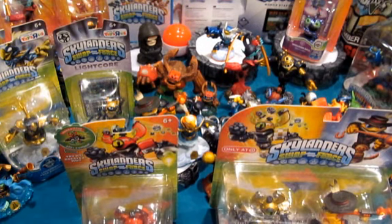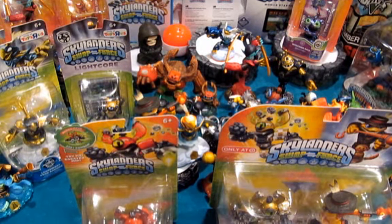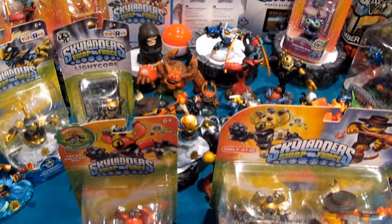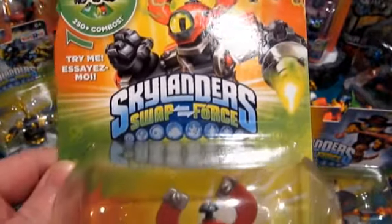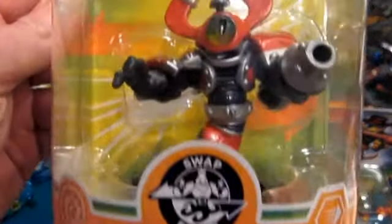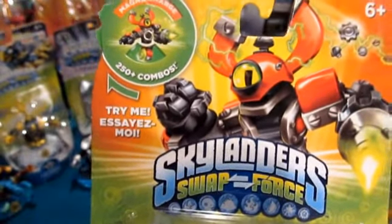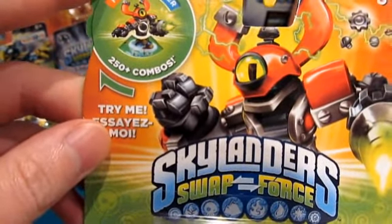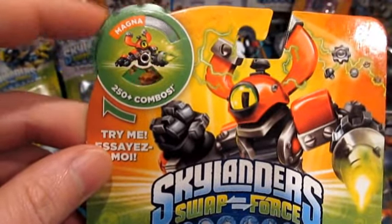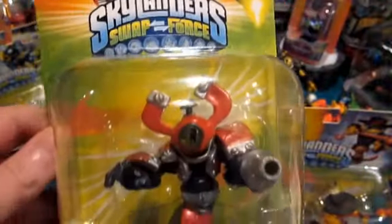Hey everybody, it's late Tuesday the 15th or so. We're going to start by unboxing a brand new Skylanders Swap Force swapper — that would be Magna Charge, sent out by Activision. The first four initial ones outside of your console starter packs are Magna Ranger, Magna Shake, Magna Loop, and of course Magna Charge.